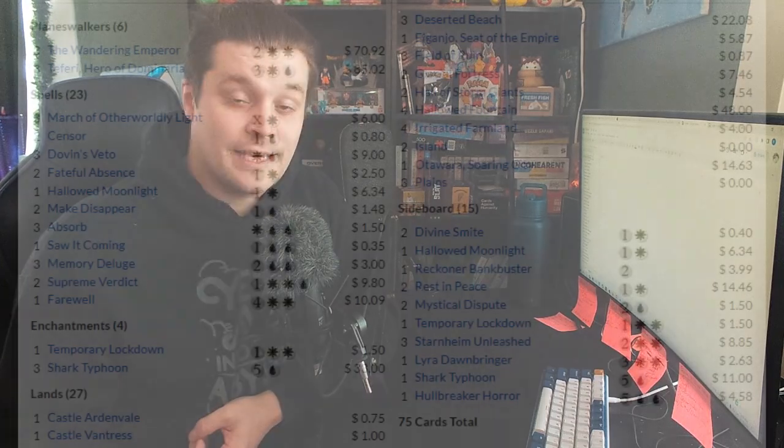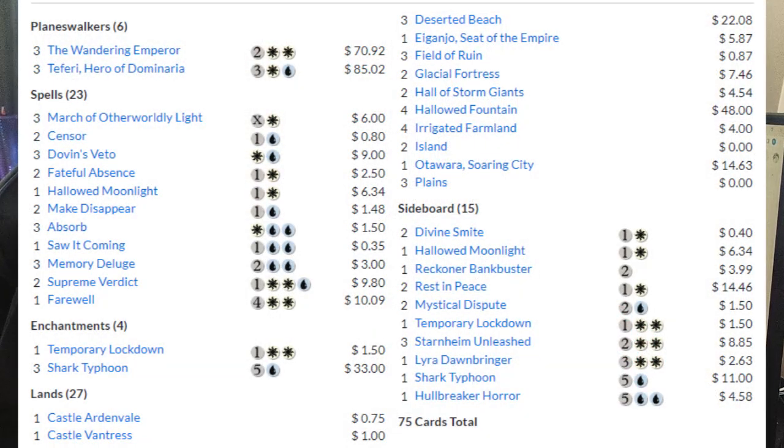The second most popular deck, Blue-White Control, is again a very classic strategy. Basic Blue-White Control: counterspells, board wipes, some removal spells like March of Otherworldly Light, and extremely powerful Planeswalkers to end the game with. This is a strategy that is in every format that has ever existed, and will continue to be very good in Pioneer, because it'll always be fine, just like the midrange deck.